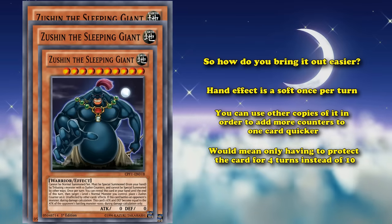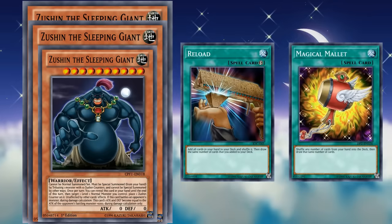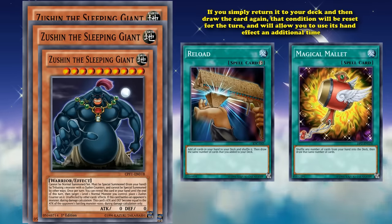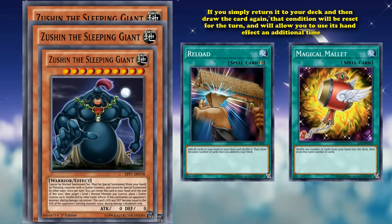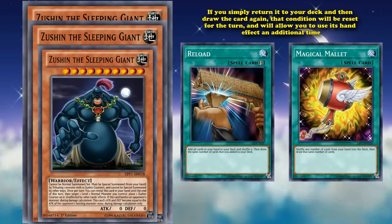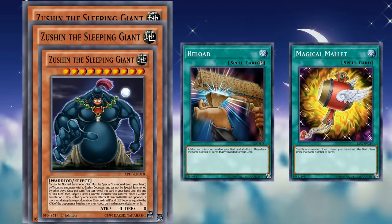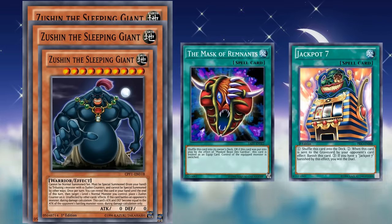This can be sped up further if you return the cards from your hand to your deck with something like Reload or Magical Mallet, as the condition for its soft once per turn is to reveal the card for the rest of the turn — if you return it to your deck and then draw it again, that condition resets. If you simply draw through your entire deck where you have no cards left, you'll draw Zushin giants every time you use Reload or Magical Mallet, potentially fulfilling the conditions in one turn. Then if you have a copy of Mask of Remnants or Jackpot 7 you can return that card back to your deck every turn so you don't deck out, giving you a nearly unkillable Zushin the Sleeping Giant on the field.